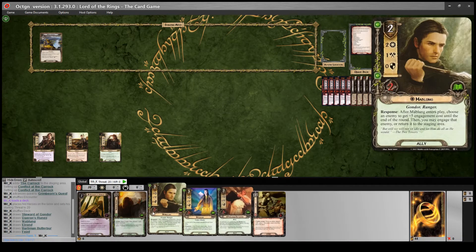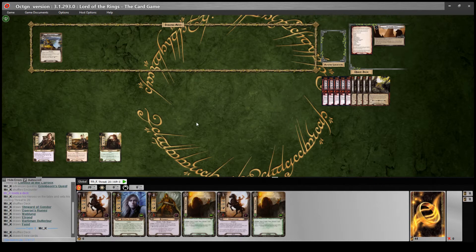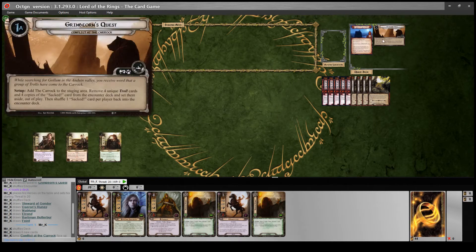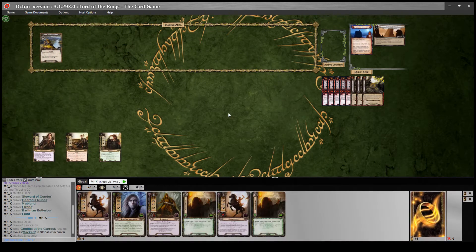Looking at my opening hand, it's okay, but I think we want to see some more attachments for Sam, so I'm going to take a Mulligan here. Not great, but we'll stick with it. So we flip that one over and then follow the setup - add the character to the staging area, we've got the trolls out of play, and then we shuffle one sacked card per player into the encounter deck. And we'll start the first turn.